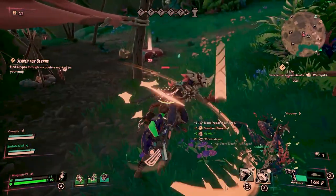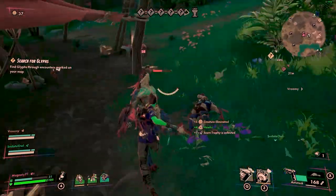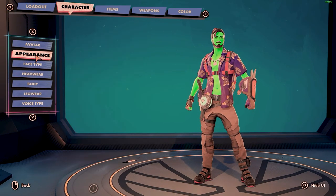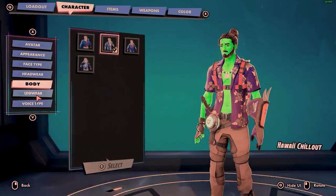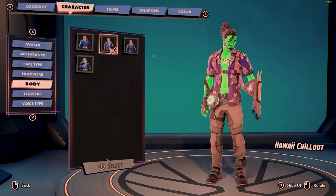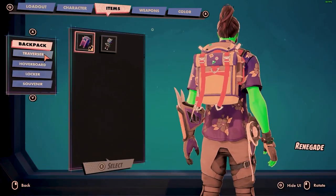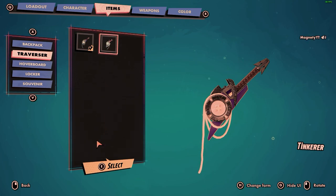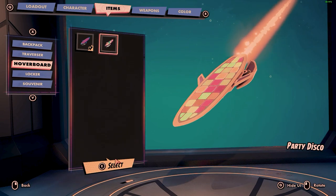I want to talk a little bit about character creation as well, because this is another separating factor from the game that I have never really seen in this type of game. You can completely customize your own character — from skin color, hair type, and facial structure. You can't get into the nitty-gritty like RPG games, but you can change your hair color, your clothes, and there are a lot of other cosmetics you can purchase or get in a Battle Pass that adjusts the way your player looks. So there are still in-game cosmetics, but you have huge customizability within character creation, which is awesome.